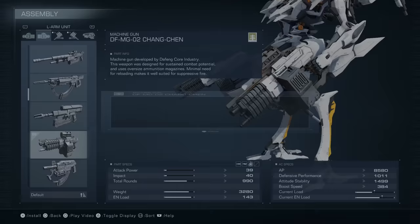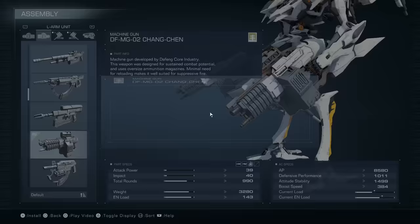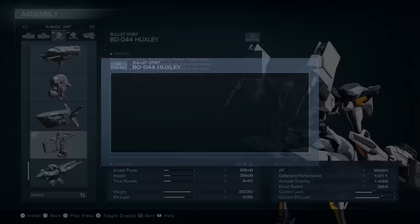We use dual Changchens for their great close range stagger potential and constant flow of bullets with their large mag. We use dual Huxleys for their extra burst damage and pressure.